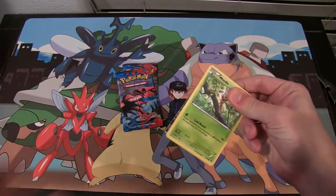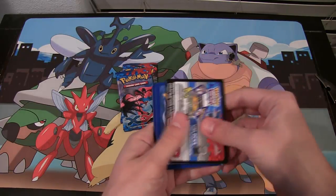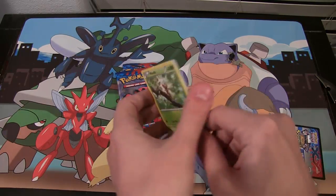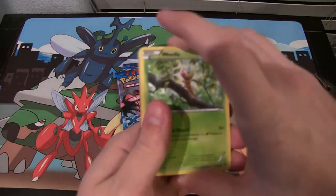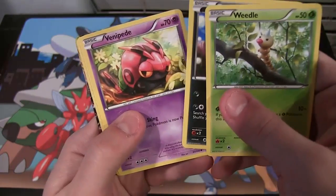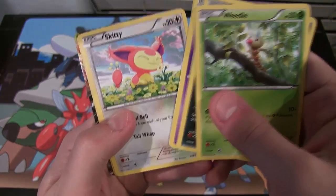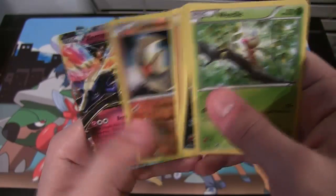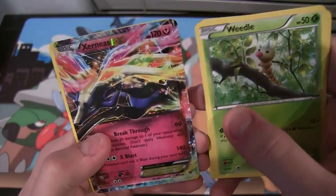Of course, I think I've said this like every video, but I'm mainly looking for a Mega Blastoise, and I think we have something very good in that pack — I think I just noticed something on the edge. I don't do the card trick, I feel like it's a waste of time. Anyway, we have Weedle, Zorua, Venipede, Skiddy, Fairy Energy, Lunatone, and Ask and You Shall Receive.